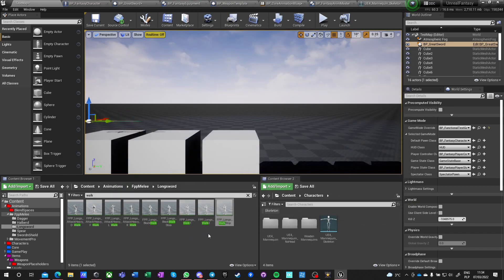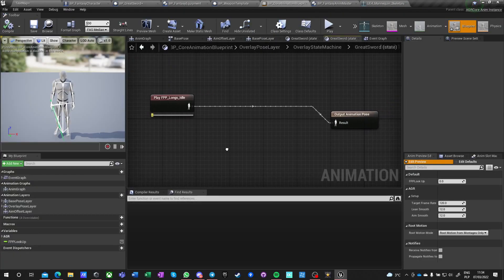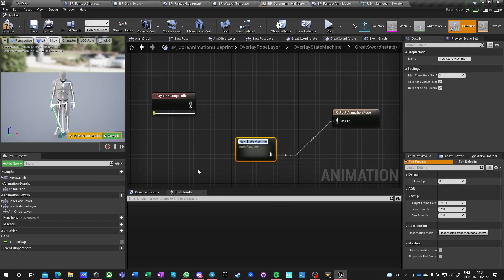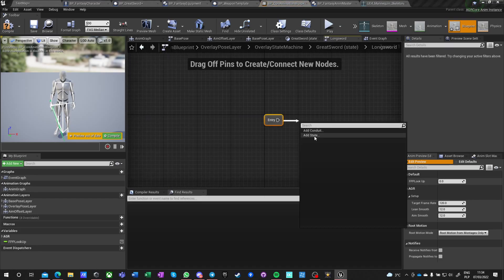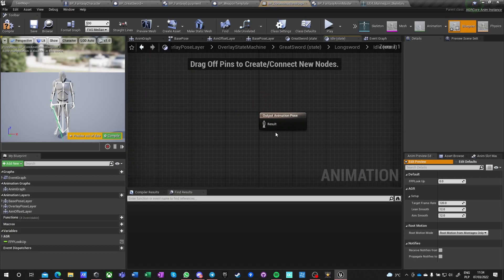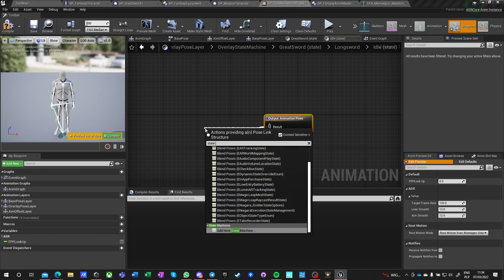We've got a stop animation and an idle — we can work from this. We're going to do a state machine and call it 'along sort.' Here we're going to have a state which is idle.